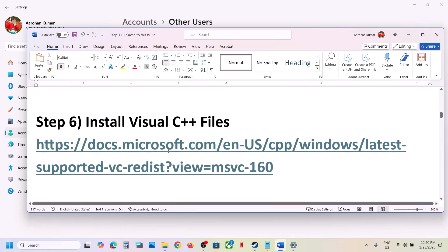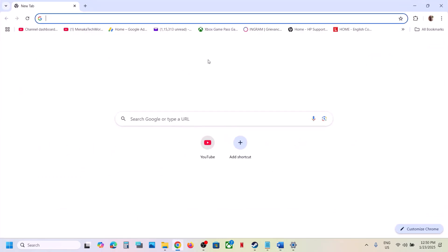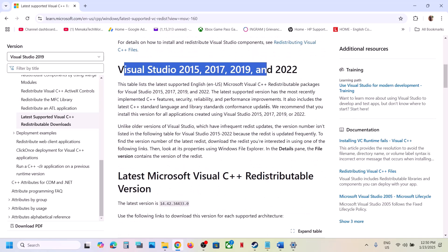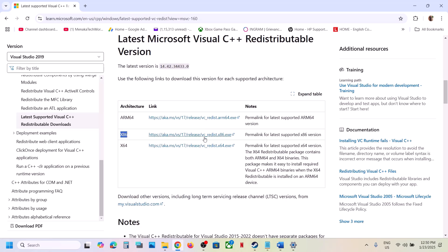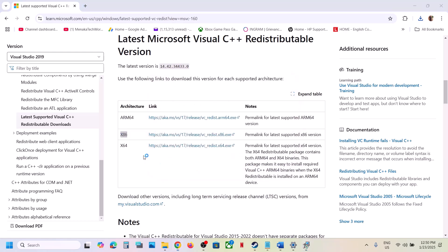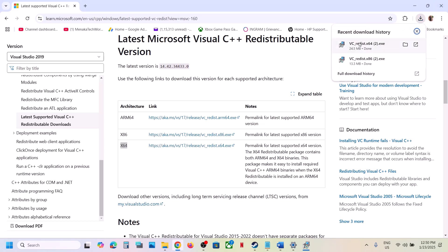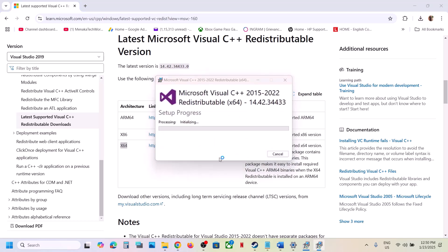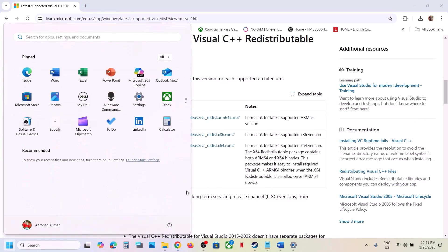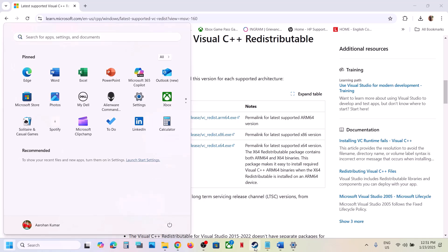The next step is to install Visual C++ redistributables. The link is provided in the video description — open it in a browser and it will take you to the Microsoft website. Install Visual Studio 2015, 2017, 2019, and 2022 redistributables. Install the x86 version and then the x64 version. If you see a Repair button, click Repair; if you see Install, click Install, and click Yes to allow. Make sure both installations are complete, then restart your computer — a restart is required after this.